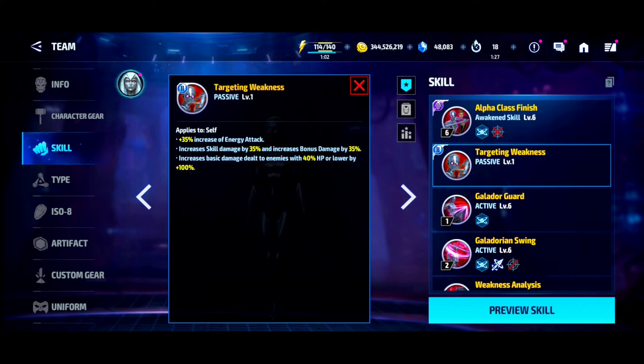Her tier 2 passive is also amazing — energy attack plus you basically get the Iron Man effect: increased damage dealt to enemies when their HP drops below 40% by 100%. For Iron Man it's when he drops below 30% he does 200% more damage. So not quite as powerful as Iron Man, but it doesn't require you to get the enemy's HP as low. This is even more amazing when you consider she has PvP utility as well.